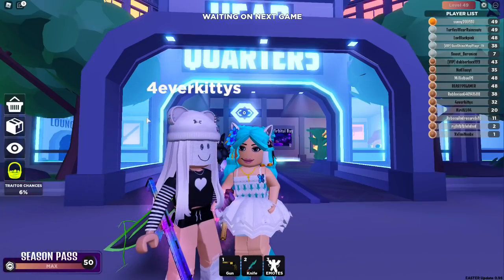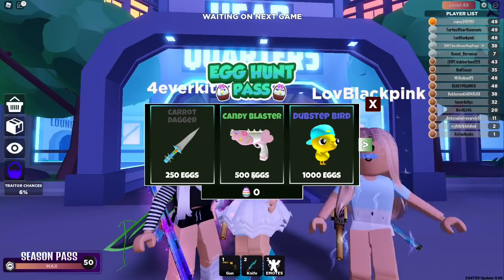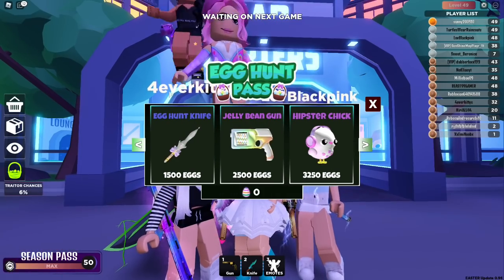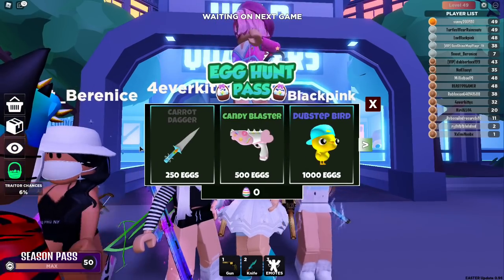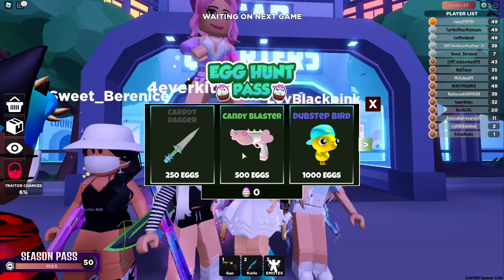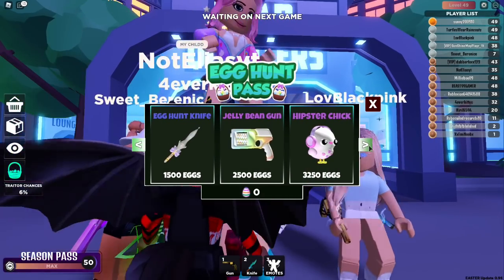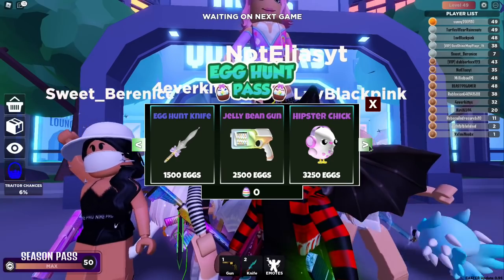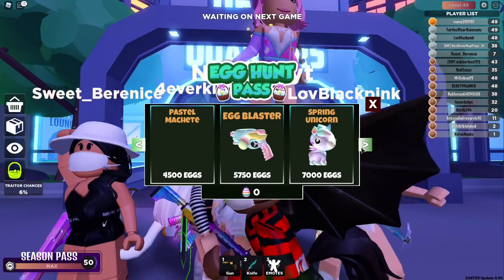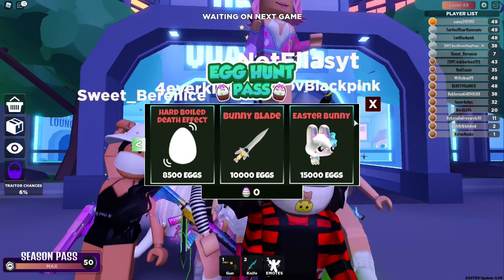So I do know we're gonna have new stuff. What is this? Let me check this out first. Egg Hunt Pass — what is this about? Oh, this is like the season pass but it's an egg hunt pass. Oh, this is cute. So we have to collect — oh my gosh, the candy blaster is so cute, the carrot dagger is nice, the dubstep bird is cute. The egg hunt knife is gorgeous. Oh, I want all of these! The hipster chick is so cute. These weapons look so amazing. I need to get every single one of them.